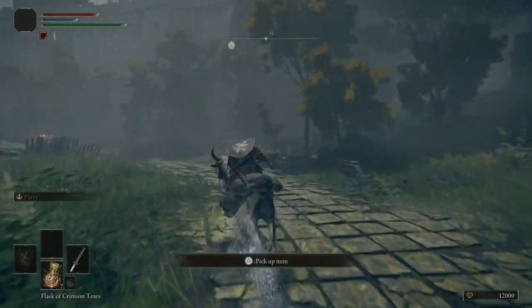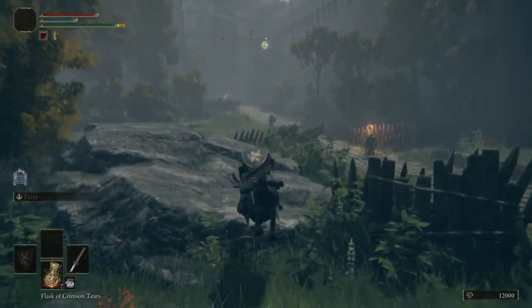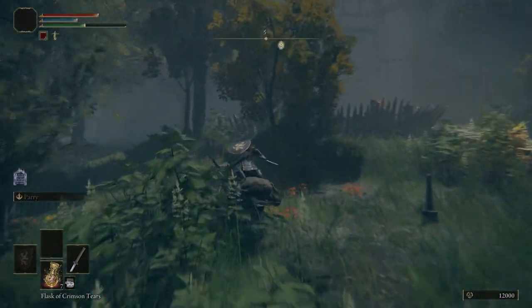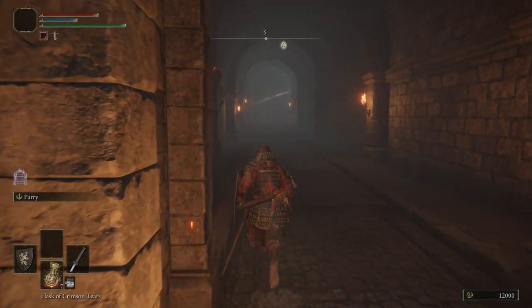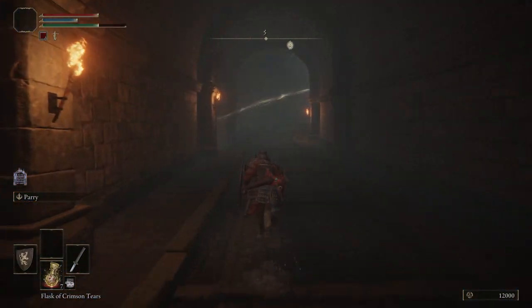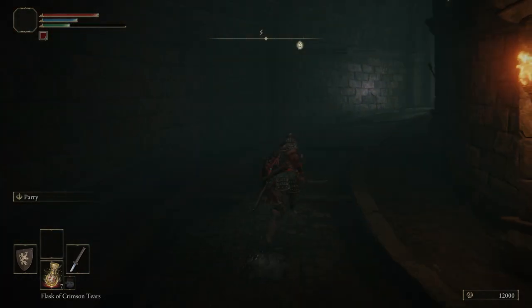Pretty much just follow this path up — don't stray anywhere. I know there's a lot of interesting things in this world that can sidetrack you; I've been sidetracked a lot and it takes forever just to progress the story. But once you get to this gate here, just make a full-on sprint. There is going to be a grace here you can activate as well.